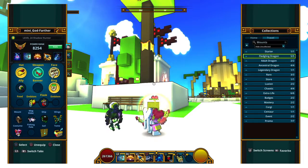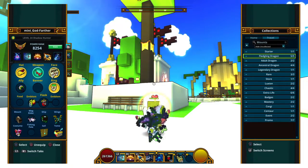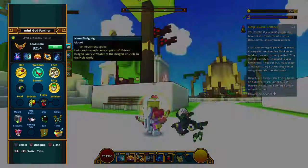We're gonna start off with the first ones. I have some fledgling dragons — I don't have an adult dragon — so we're gonna go over just like the whole thing that I have.